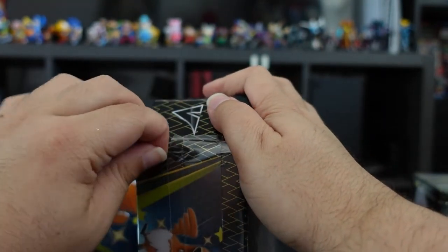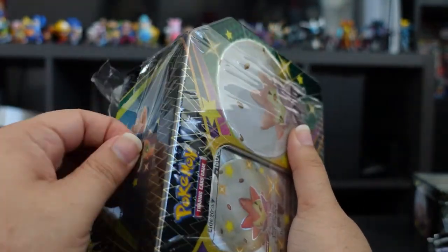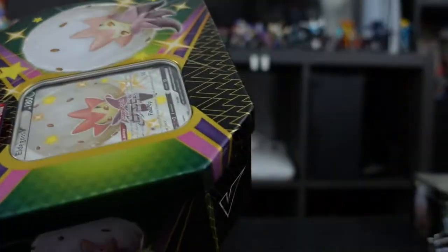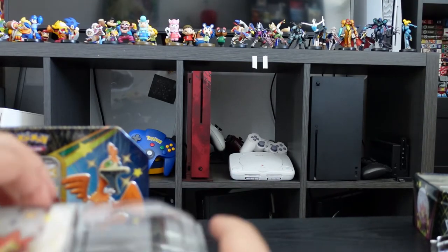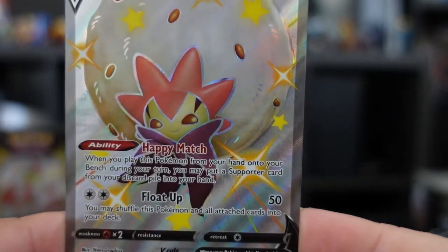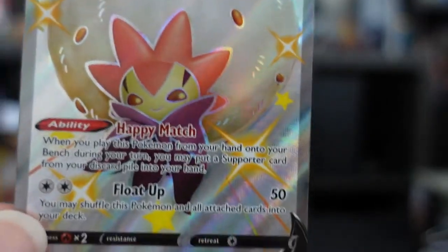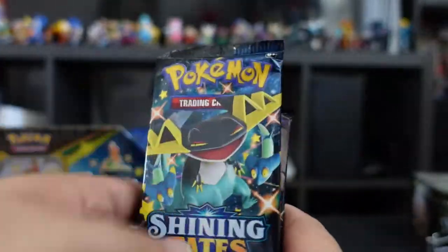Next up we have the Eldegoss pack — if I can open it. Hope I didn't scratch the tin too much. Here we have our shiny Eldegoss V — very pretty. Its ability: when you play this card from your hand onto your bench during your turn, you may search for a Supporter in the discard pile and put it into your hand. That's pretty good! And here we have six boosters.